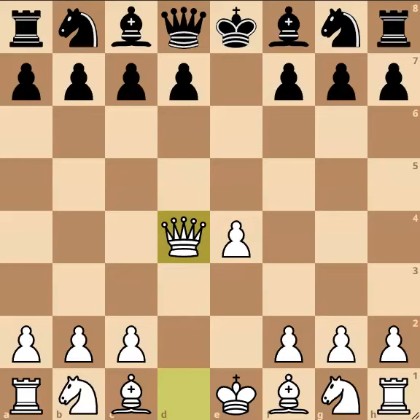This already has a major drawback attached to it, namely that black can gain a tempo on the queen with the move knight to c6, now hitting the queen on d4.